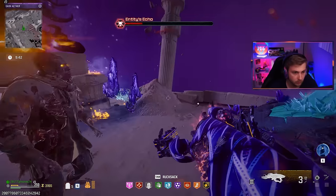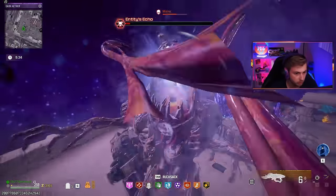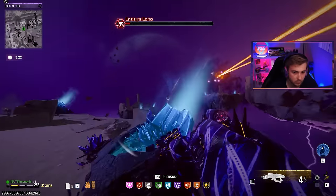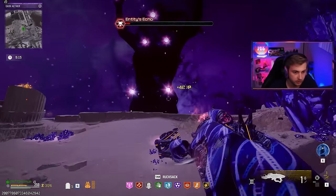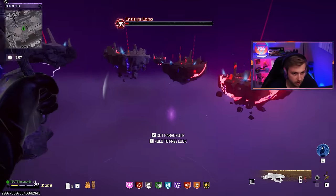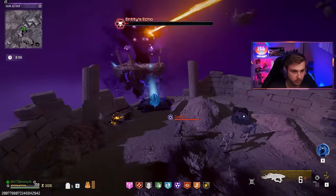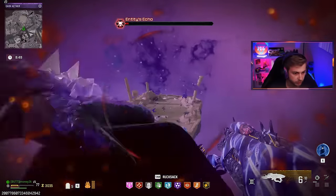Holy shit, this is tough. There we go — that's another one. Mimic — you know what, that's fine. She's so low on health, I don't care. We're killing her right here. Come on, one of these shots is going to land. Stop moving so much. We have to jump — I gotta make it to this rift. There we go, just a quick little reset so we can grab some more ammo. Of course — then you move. Coward. We're so close.